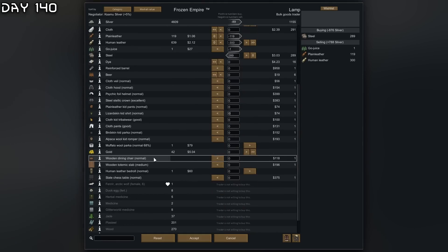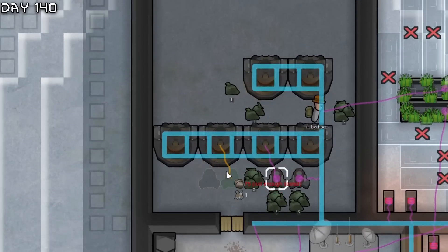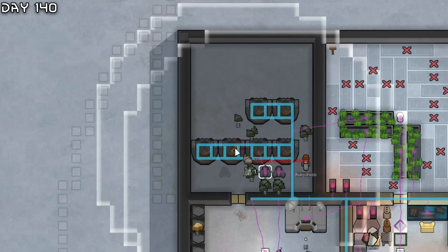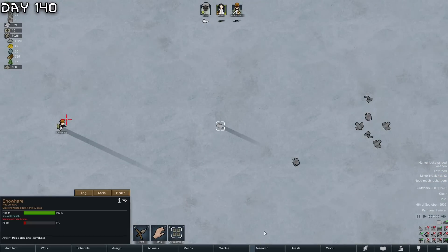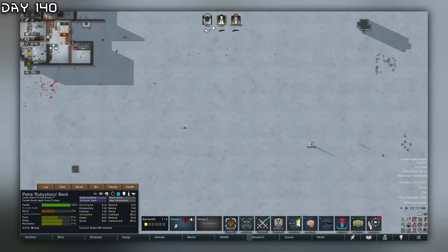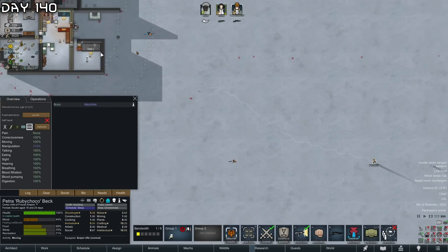Let's see if we can convert this girl. Now we can make a few more hydroponics and support the extra colonist - six hydro pops. Mad snow - literally the only animal on the map is hunting us. I'm not taking any risks, especially with a genie.